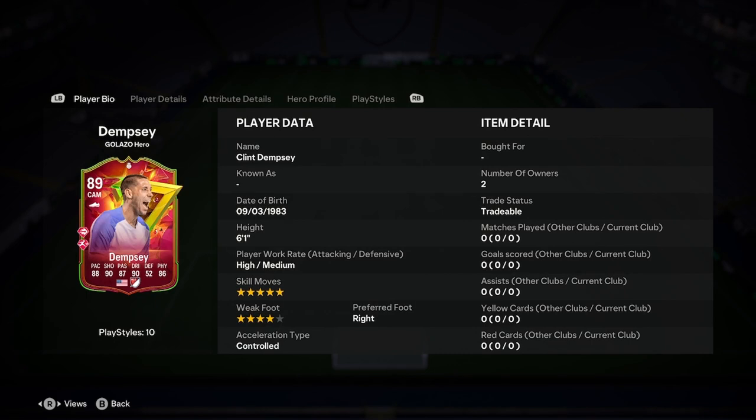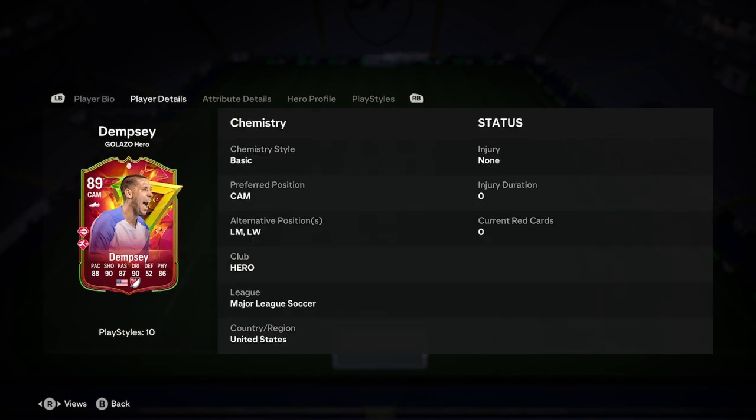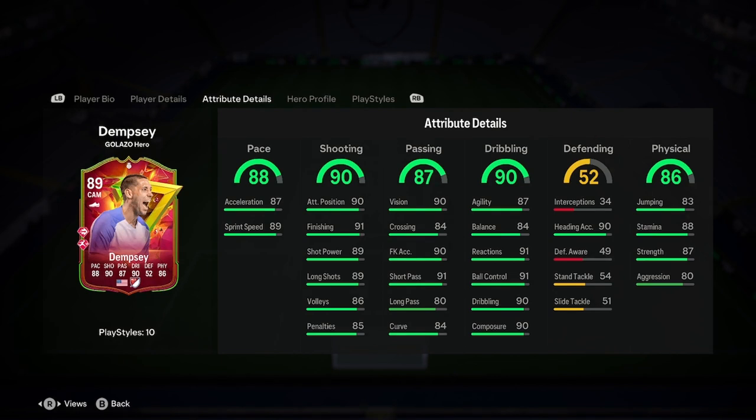Clint is 6'1", high/medium work rates, 5-star skill moves, 4-star weak foot, right-footed, and controlled. Good start there. He's got left mid and left wing as positions he can play — that's not bad. We'll be discussing whether he fits into a left wing role better than a CAM role in a sec.